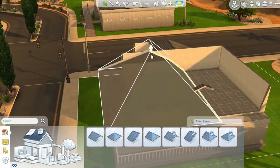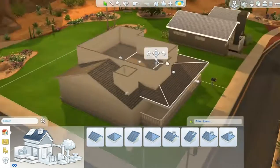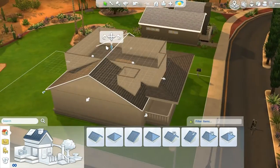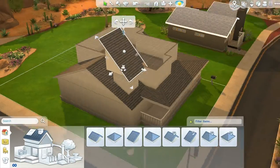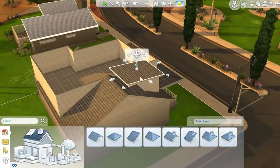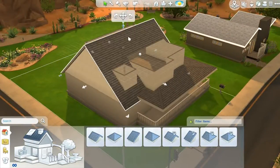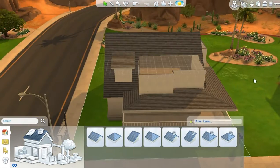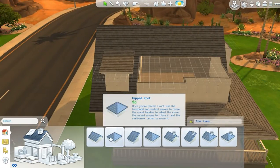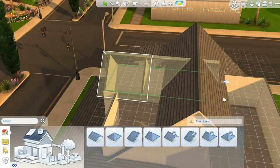I also pull a roof across the house and put some pillars in to support the roof. I keep thinking in Sims 3 that roofs automatically work, but they don't. I tried some techniques - I ended up pulling this roof up quite a bit and then pulling it in.